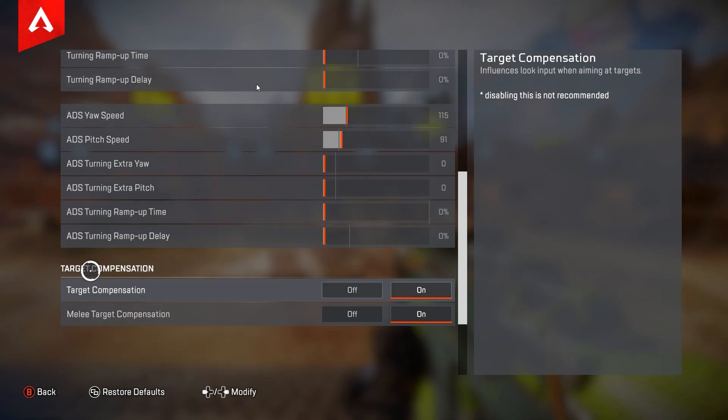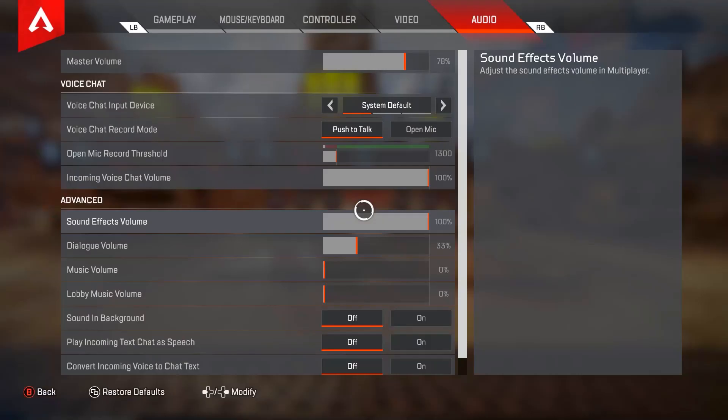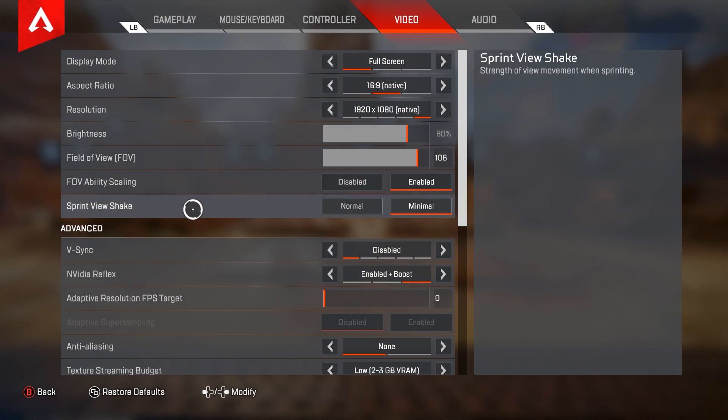For target compensation, obviously have that turned on — don't be that guy who thinks he's better because he doesn't have aim assist turned on. For melee target compensation, obviously going to have that turned on as well. So I've been playing on console for a super long time but this season I swapped to PC, and I want to go over my video settings because a lot of people look for those.